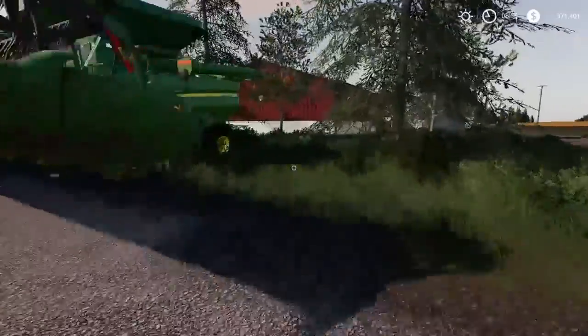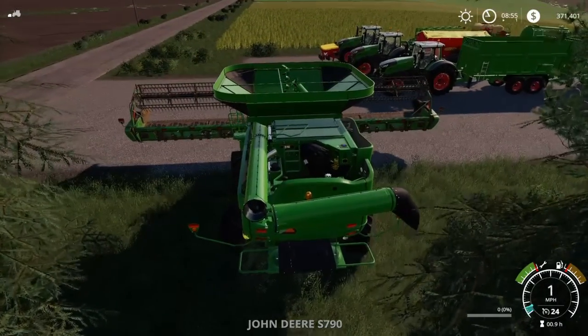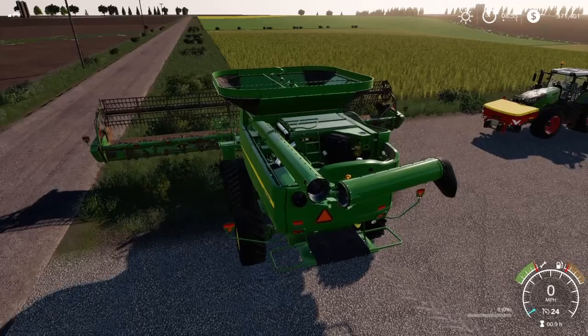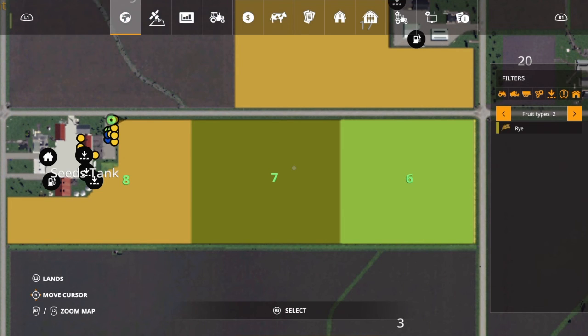This is the equipment I've set up to use for this test, and this is basically the end of the test. We have three fields: field six, seven, and eight — purchased and almost fully grown. The fruit types are: field six is canola, seven is soybeans, and eight is wheat.